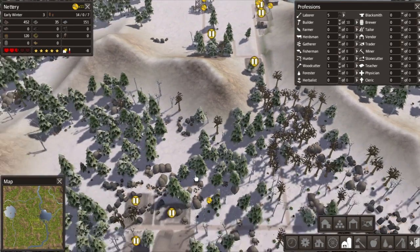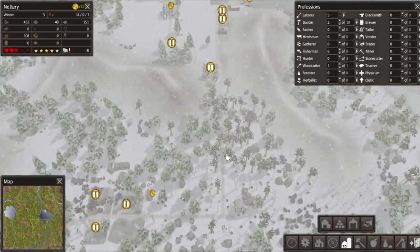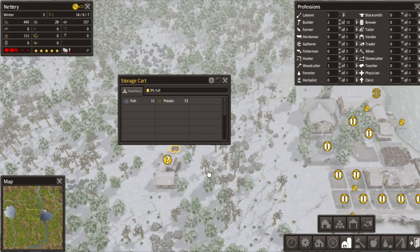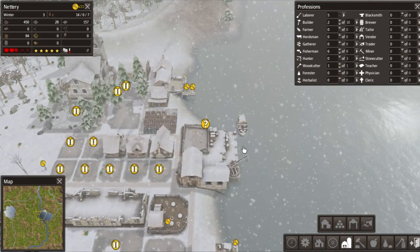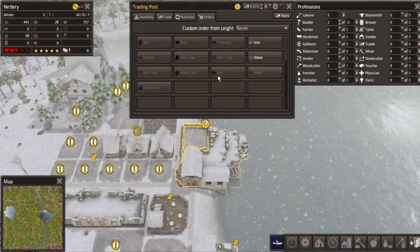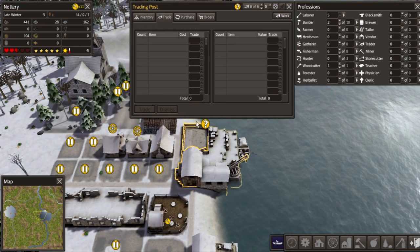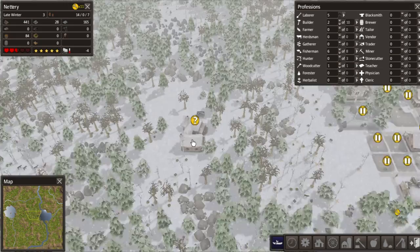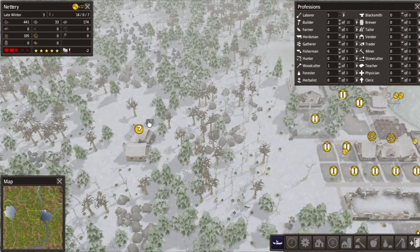We can fit a storage barn here. The gatherers will need about two of those. As you can probably tell I've played this map twice so I'm quite good at it. The only food we have is fishing and it's not doing enough. Hello, trader! I don't really have anything to trade - what do you have? Holy - stone! I'm gonna set him to order these every visit. We are poor at the moment.